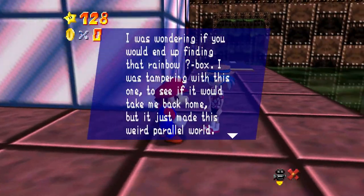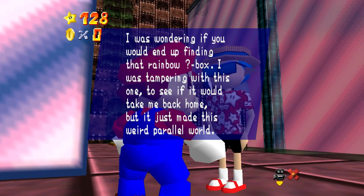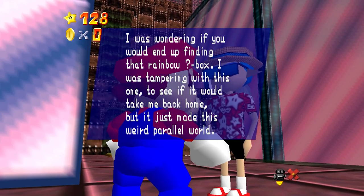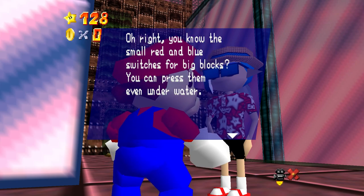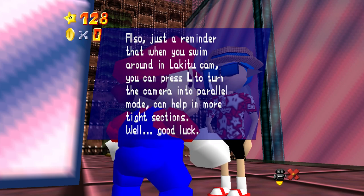This looks treacherous. I was wondering if you would end up finding that rainbow question mark box. I was tampering with this one to see if it would take me back home, but it just made this weird parallel world. You know the red and blue switches for big blocks? You can press them even underwater. Also, just a reminder that when you swim around in Lakitu Cam, you can press L to turn the camera into parallel mode — can't help in more tight sections.